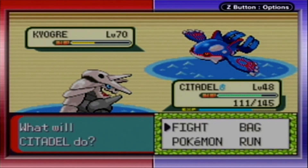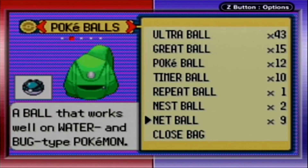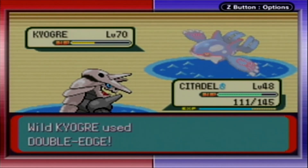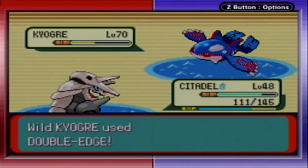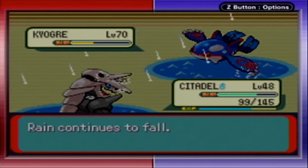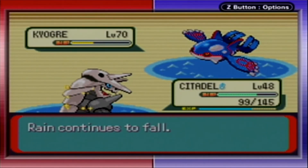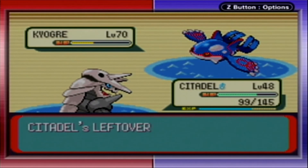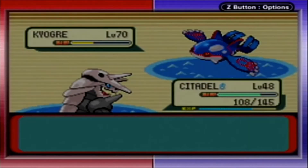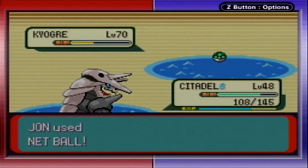Well, let's just try a Net Ball — not a Nest Ball. I could try a Nest Ball to be fair. Why did it go for Double Edge instead of Hydro Pump? It's going to be this again. I don't think anybody complained because it's giving me more opportunities to catch it. But why do you gotta be like this? You're a legendary Pokemon, you should not be stupid.